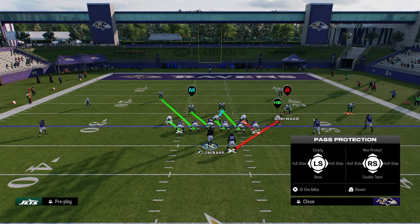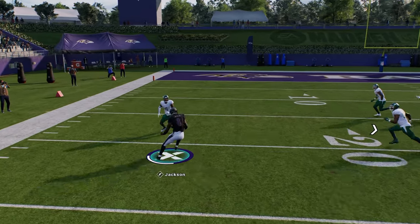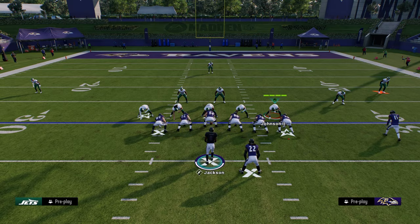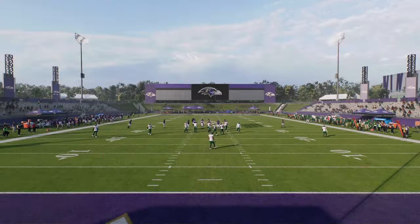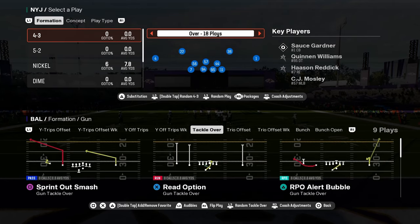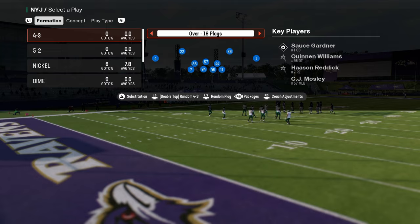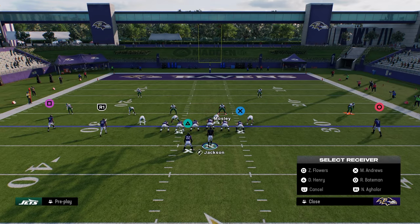The other thing I like to do is full slide left, and you'll see here that the tight end gets that cut block pretty much every single time. And if you have Lamar, this is really good. You can pair this with this little glitch — you can spin when you are on conservative. So put your ball carrier on conservative so we don't fumble, flip the play so you can run to the quarterback's strong hand, and then do whatever you want with the solo receiver.